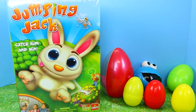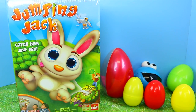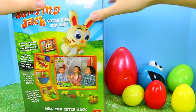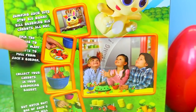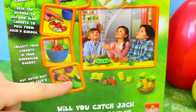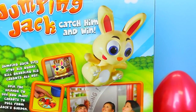Hey everyone, it's Sandra with the Disney Cart Toys Channel. It's Spidey Awesome. And today we're playing Jumping Jack. It's this cute little bunny. The bunny guards his carrots in the garden. You spin to see how many carrots you should pull and put them in your basket, but watch out — if you spin or pull a special carrot, the bunny pops. And whoever catches the bunny wins.